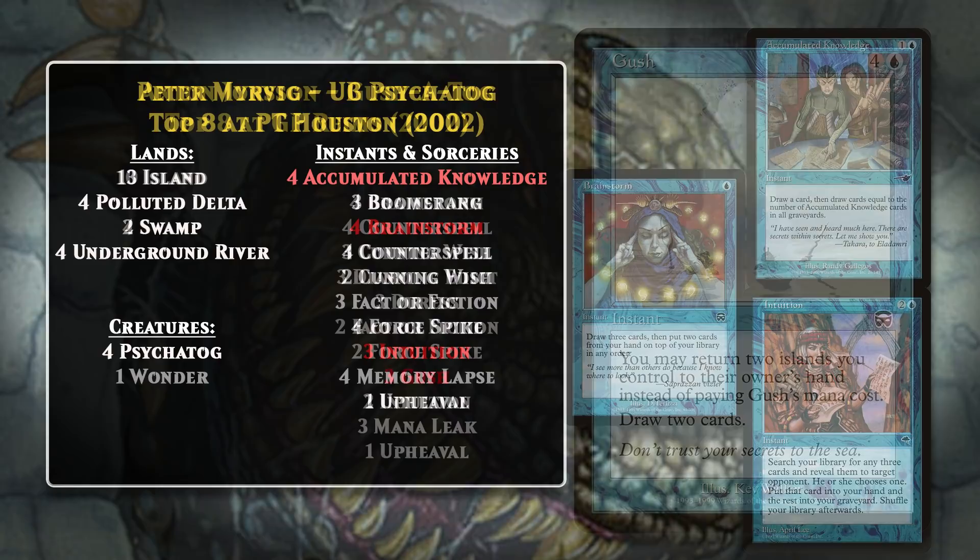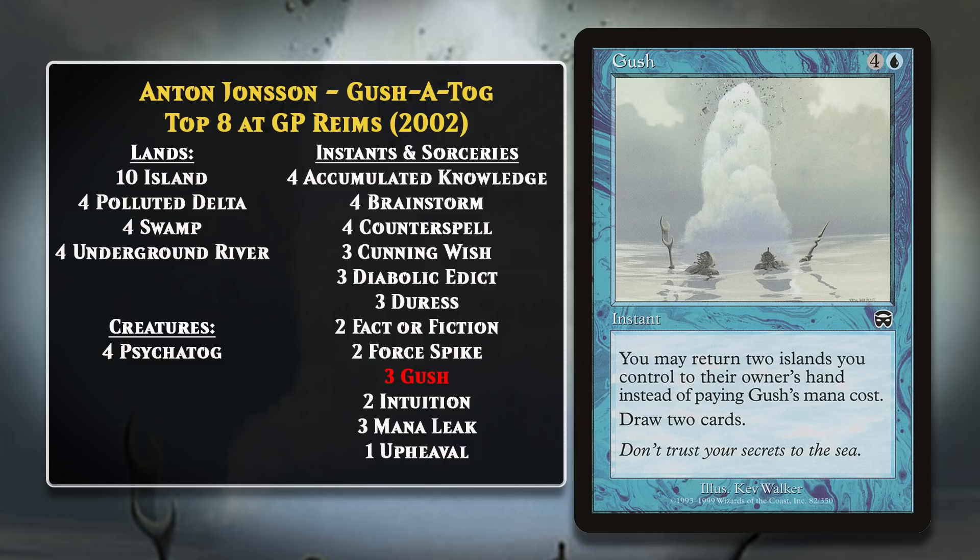Later in 2002, Anton Johnson top eighted Grand Prix Reims with a Psychotog deck that made one important addition: Gush. This card was so good with Psychotog that you'll sometimes see this version of the deck referred to as Gush-a-Tog. Gush was exactly what Psychotog decks wanted—something of a mini-Upheaval if you paid the alternate cost of bouncing lands to your hand. Because it added four cards to your hand and put Gush itself into the graveyard, it could, all on its own, contribute 6.5 damage to your Psychotog. Gush became a fixture in Extended Psychotog decks as long as it remained in the format.